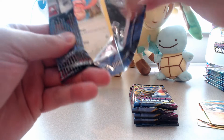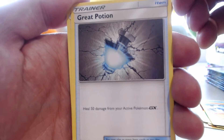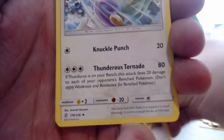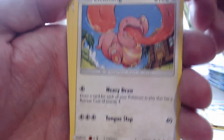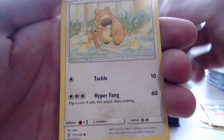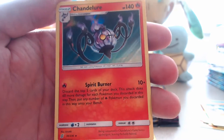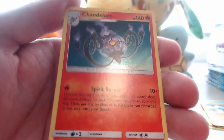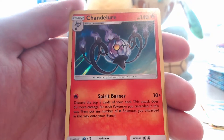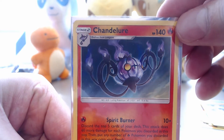Next pack. One, two, three. Flip. There is a Great Potion, Barboach, Tornadus, a Lickitung, a Dwebble, a Munna, Pikachu. Our reverse is a Recycle Energy. And our rare is - oh! Chandelure! We are filling every single hole here. Chandelure Holographic - isn't that such a cool holographic? Oh my gosh. Get it in a case. Such a pretty card.